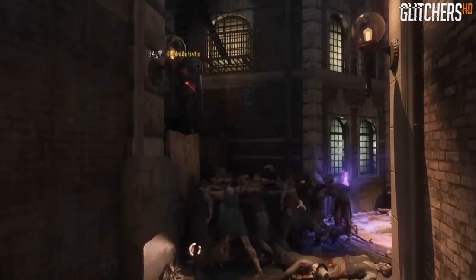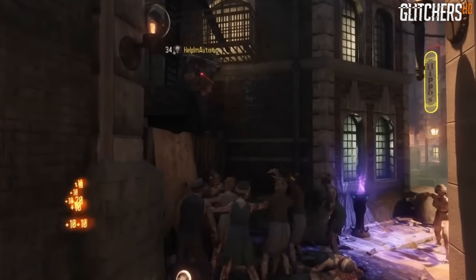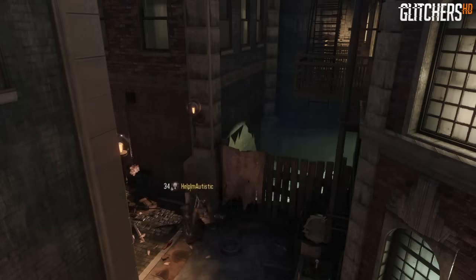Hey, what's going on everybody? Welcome back. In this video, we're going to be looking at another Shadows of Evil Zombies glitch in Black Ops 3. And this one is going to be located in the Footlight District.